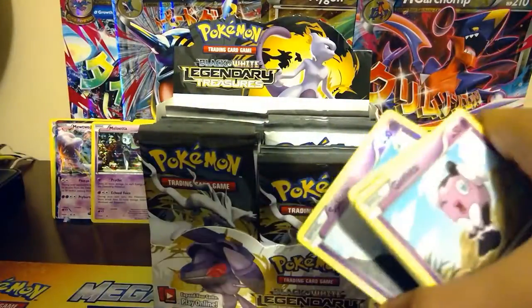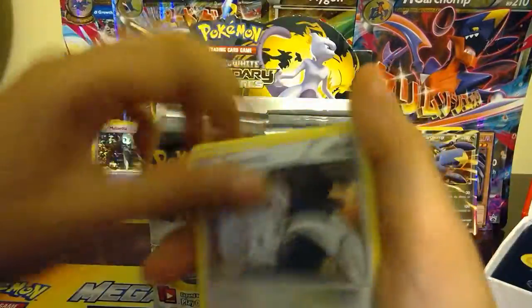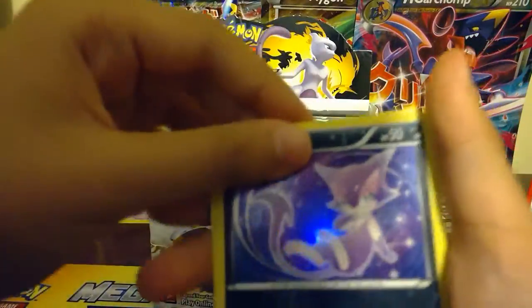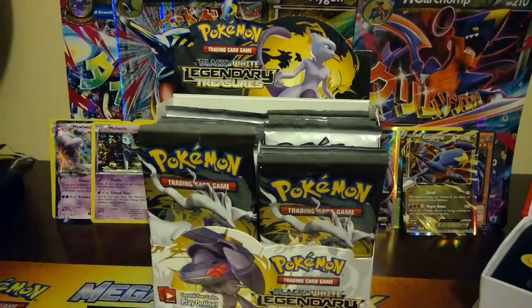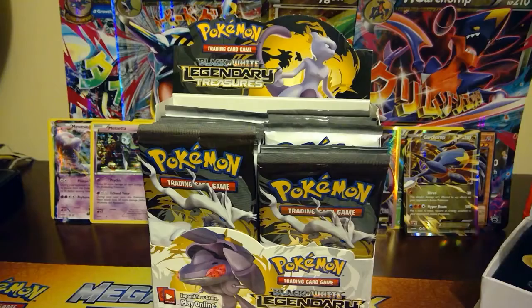Okay guys, let's do the recap. So we got a Gothita, Ralts, Mencino, Tepig, Sableye, Bianca, and we got a Purloin and an earth ring from the rating collection. We have a Reverse Solosis and a Reuniclus. But guys, that's pretty much everything - hope you enjoyed the video, make sure to hit that like button down below and the subscribe button right now. Bye, peace!